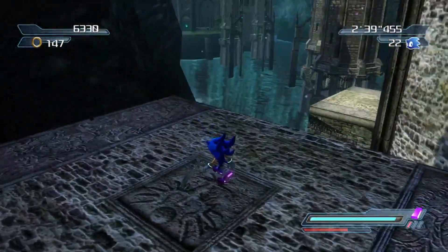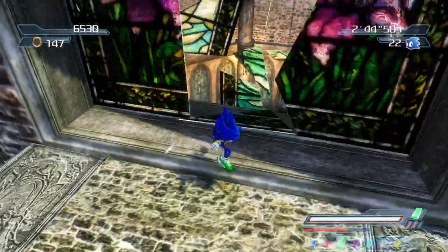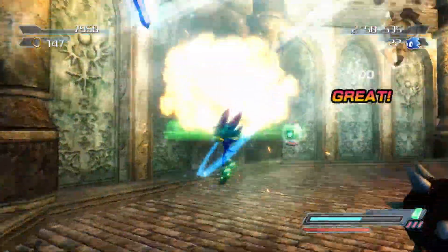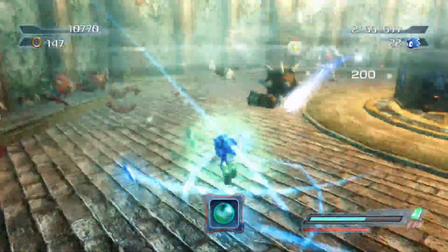When you turn the camera around, you'll see another platform there, and then you jump on that platform. I believe the camera automatically turns, but if it doesn't, you'll want to turn it to the right so that you see another platform. Then break the stained glass, enter the tower, and the Rainbow Gem is in there.